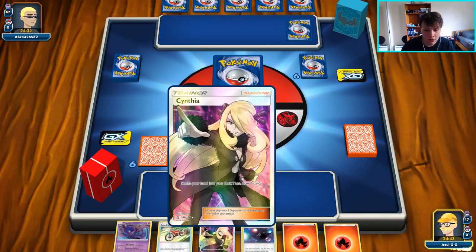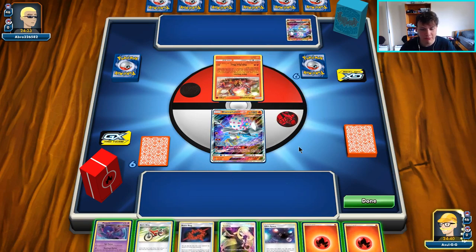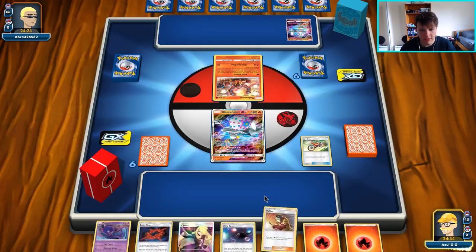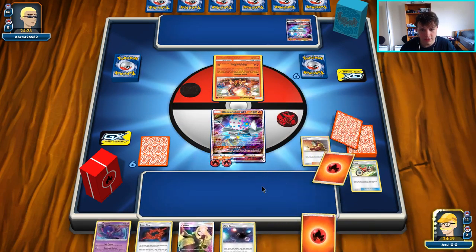Into our first game — got the Blacephalon start, Ultra Space, Poipole, Acrobike, Cynthia, double fire. It doesn't get much better than this for a starting hand. Our opponent is playing Greens Blowns, which I think definitely gives us an advantage overall. Going to start with the Acrobike, take the Welder. I don't see a reason not to just go ahead and Welder to our active and start getting aggressive.